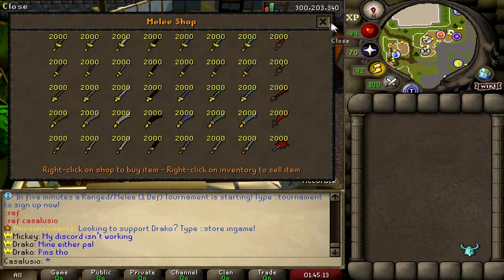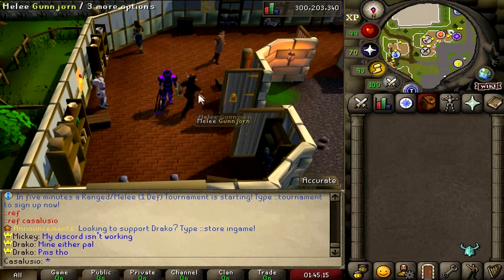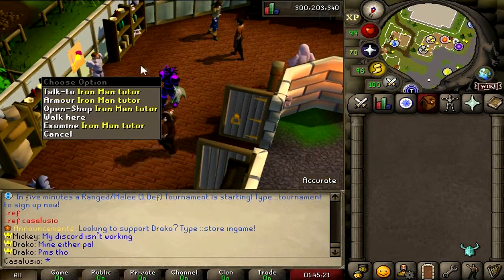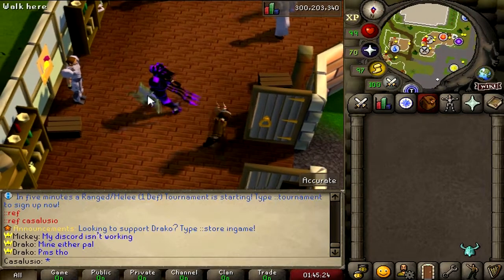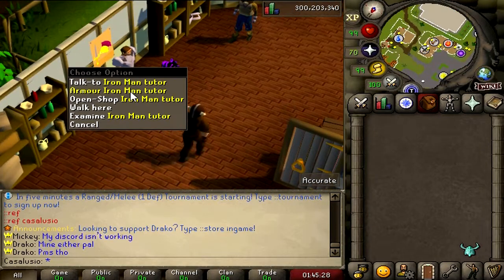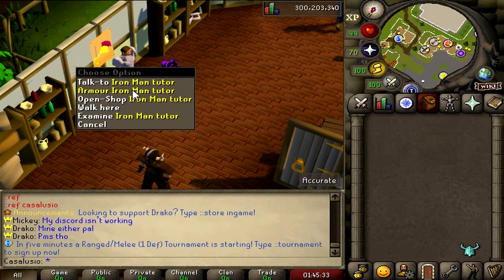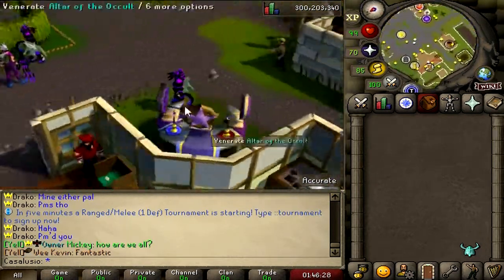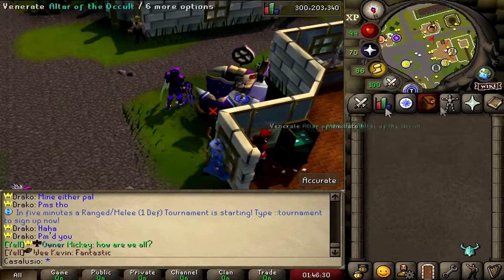Let's check out this guy. Pretty much basic stuff from bronze up to dragon. Armor shop, monk robes, proselyte, etc. Everything is really well balanced on here. By the way, this server has all the iron man modes, and this is the shop for iron mans. As far as I know this shop has some good stuff in it - it has the dorgeshuun crossbow and stuff like that. The altar of the occult is just right here at home, and you can switch your spell book.